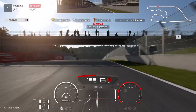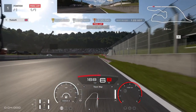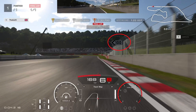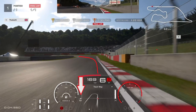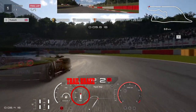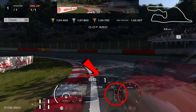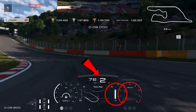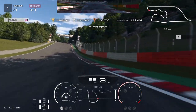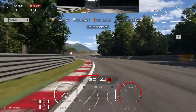The final license in part three is Super License 9 at Deep Forest in Group 2. Into Turn 1, brake slightly past the 100 board — this car has a lot of grip. Take a tight line but keep it to the right, then trail brake and downshift to first gear to rotate the car, back up to second on the throttle early for great exit speed. Upshift to third gear and work into the tricky next section.